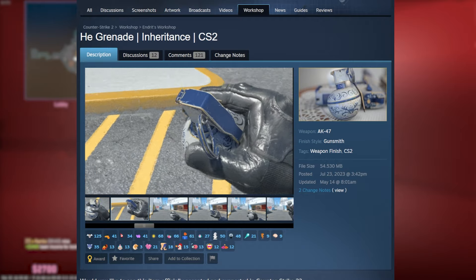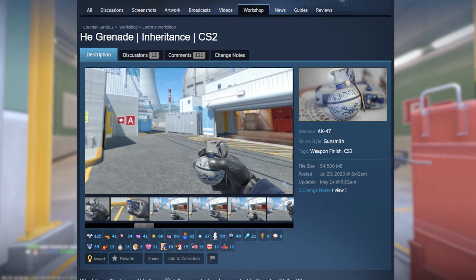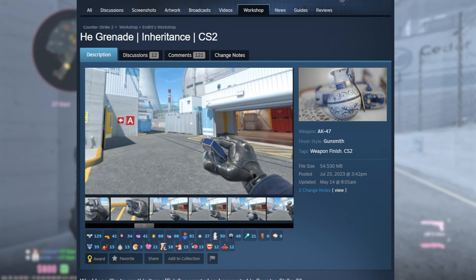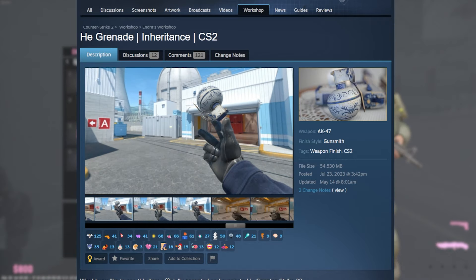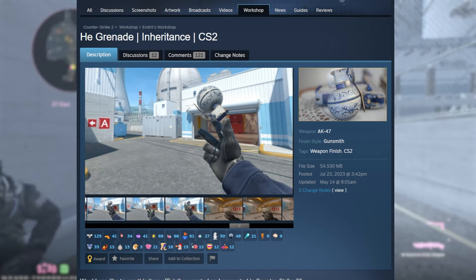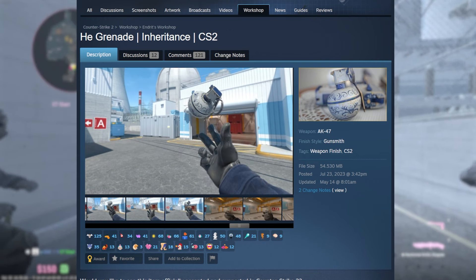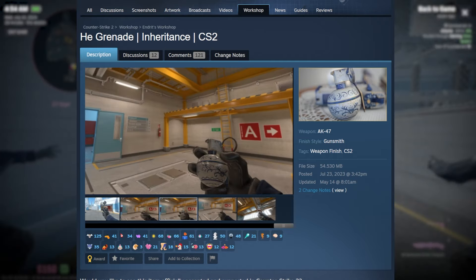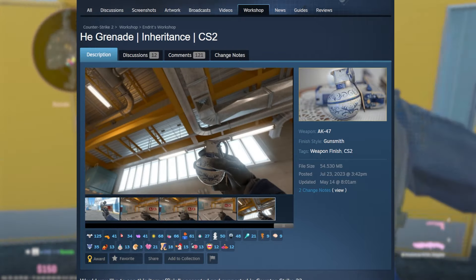Moving on to my personal favorites from the Inheritance collection — the HE Grenade Inheritance. The creator actually put the skin on the HE grenade, and it looks amazing. I'm super excited to see if Valve ever adds grenade skins; it would be really cool to have flashbang, smoke, and even molotov skins. This is one of my favorite ideas in the whole video because it is so creative and it really pushes the limits of CS2's new engine.